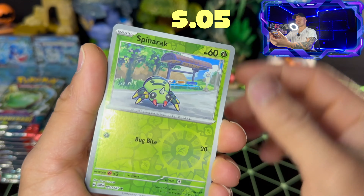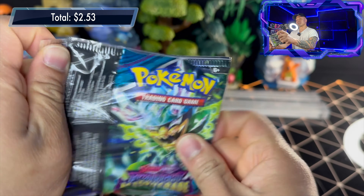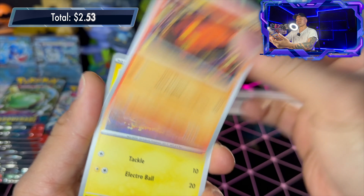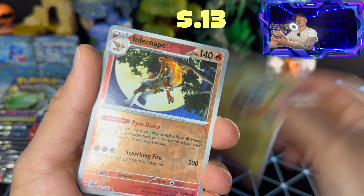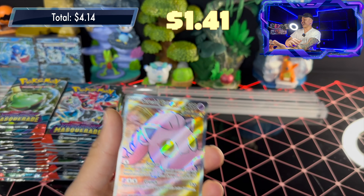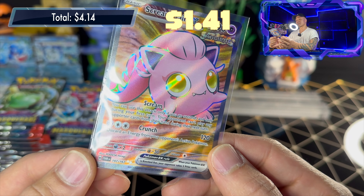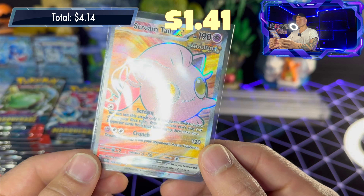Pack four: basic dark energy, Vulpix, Froakie, Eevee, Phantump, Probopass, Love Ball, Scolipede, Spinner, Rag reverse holo, Corphish reverse holo, and a Zaptos. Wouldn't it be cool to get an Eevee illustration rare? I think it's like a $45 card. Pack five: basic psychic energy, Phantump, Froakie, Slugma, Toadscool, Scolipede, Bug Catching Set, Ambipom, Shining reverse holo, Infernape reverse holo, and two silver-star Scream Tail EX. Look at this Pokémon — it's all pink, probably gets knocked out easily, but it has a Scream attack and a Crunch attack. Really cute card.